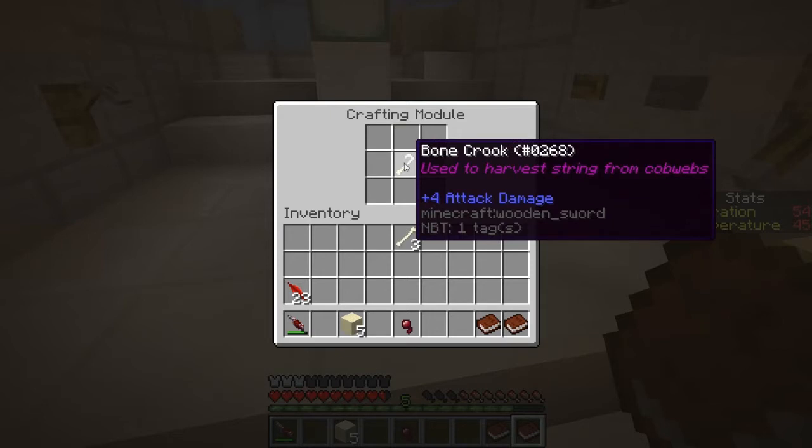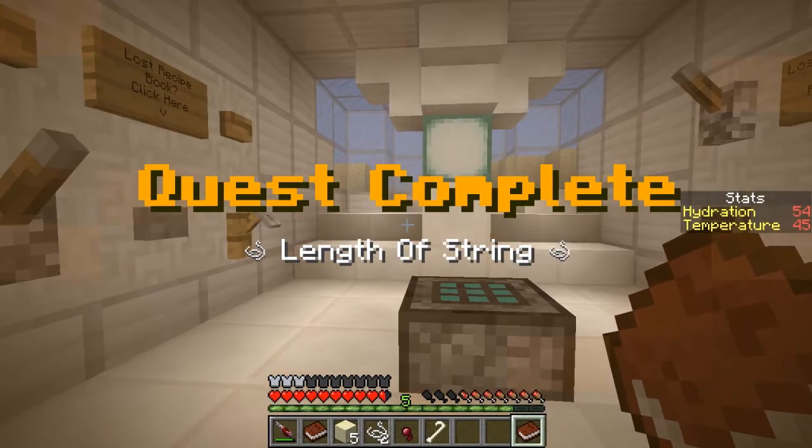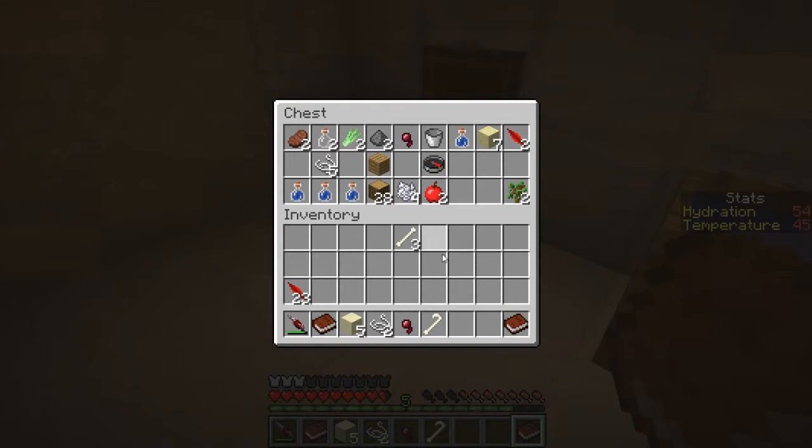It's used to harvest string from cobwebs. I built a crook and got string, so I guess I don't need it anymore. We'll go ahead and drop this in here.